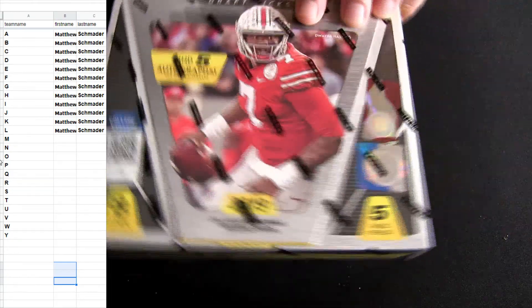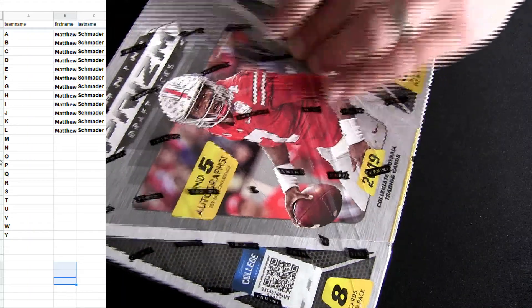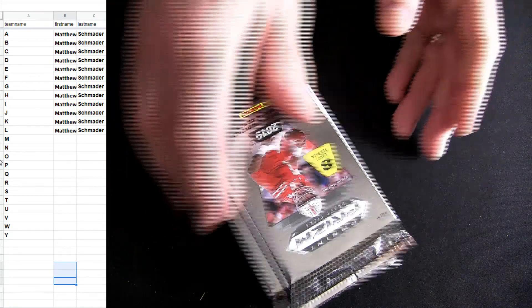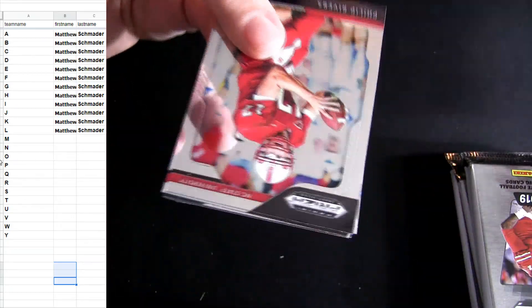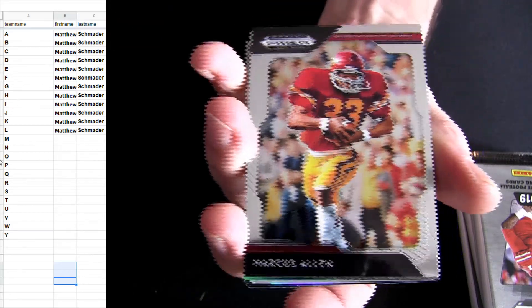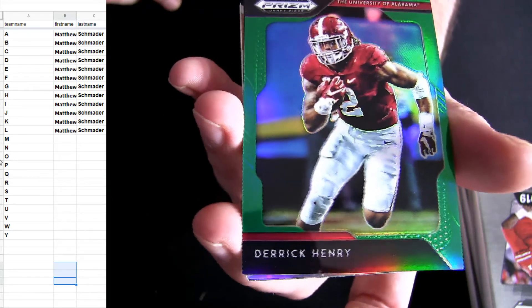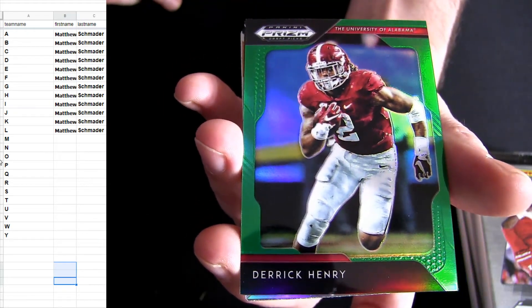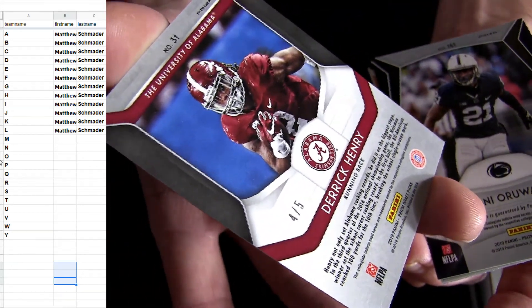Oh, Matt, we got you good here for our box of 19 Prism Drafts. Here we go. Green, it's Derrick Henry. You got to love the color on those, though. Four or five Derrick Henry for that green.